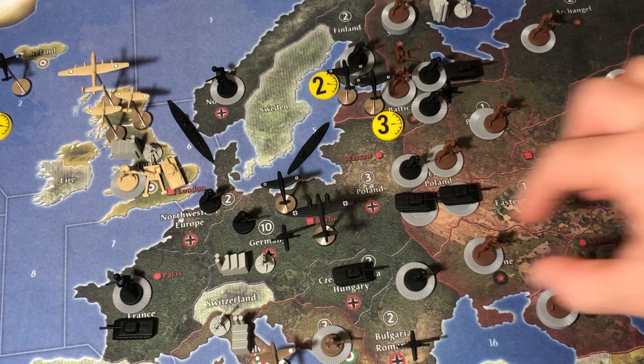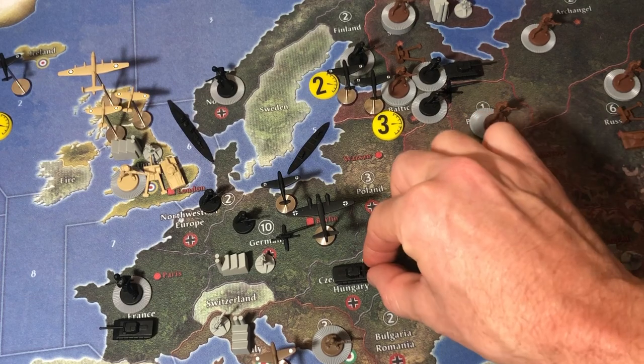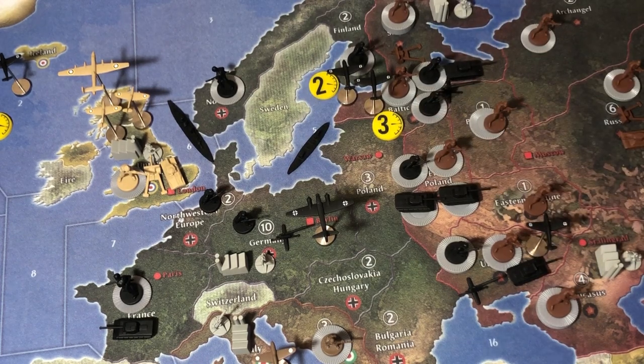The attack on East Poland uses two infantry and two armor from Poland, as well as two armor from Bulgaria-Romania. The battle in Ukraine uses three infantry and an artillery from Bulgaria-Romania, one armor from Czechoslovakia-Hungary, and one fighter from Germany with one movement point left.